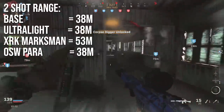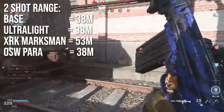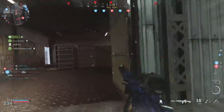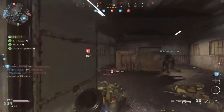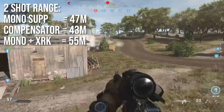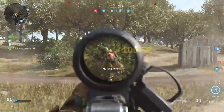The two-shot kill ranges are impressive. The base range is 38 meters. The ultralight barrel keeps it at 38, and the OSW para barrel also stays at 38. However, the XRK Marksman barrel takes it up to 53 meters. The monolithic suppressor brings it to 47 meters, and oddly, a compensator took it to 43 meters. Running the monolithic suppressor plus the XRK barrel together reaches 55 meters.